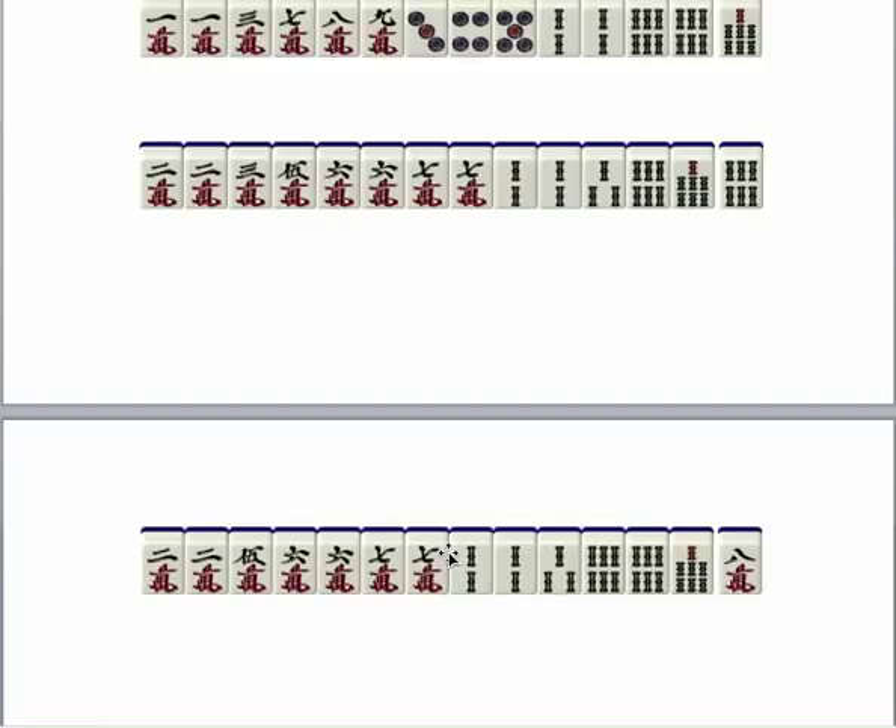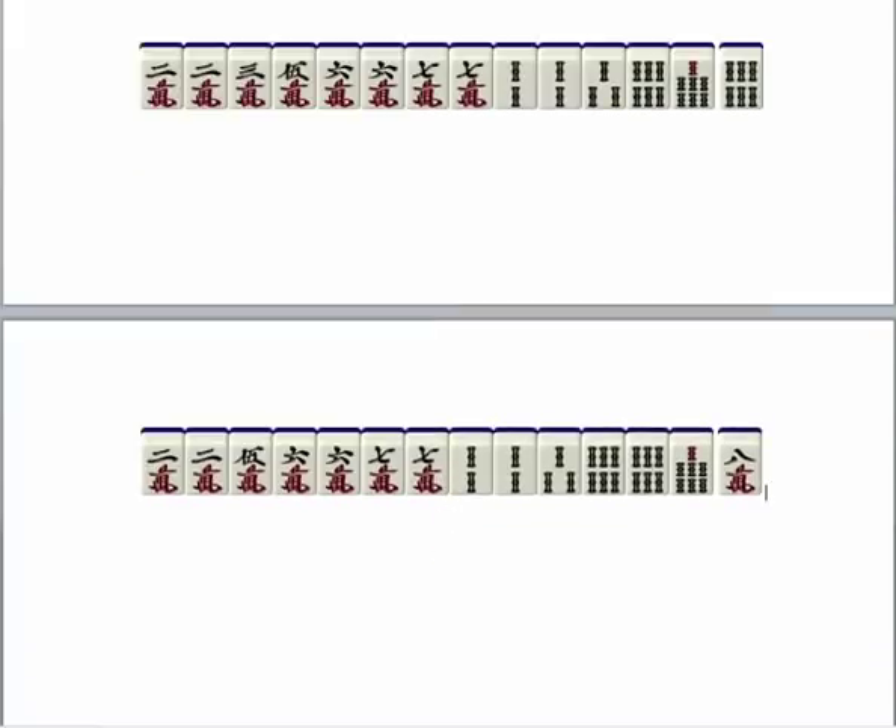It can get really complicated, so I can't go through all possible examples. The simple idea to remember is you usually just want to keep two pairs, but you do want to keep two pairs. And after you understand the basic ideas, you want to learn more exceptions to get better. That's all for this tutorial, and I might make another one later.